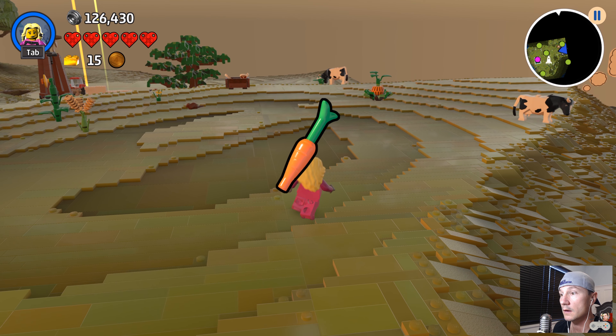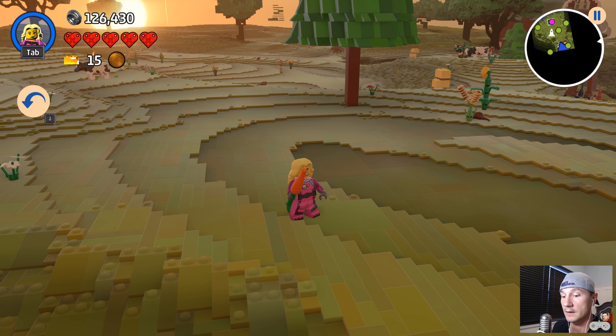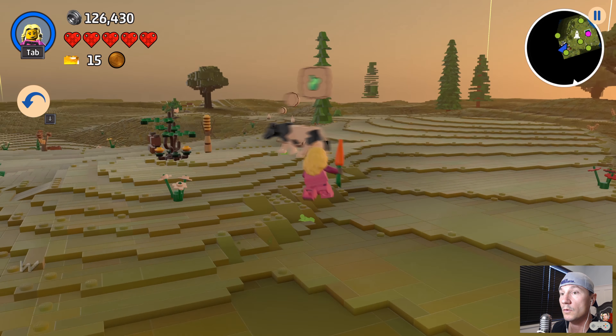It's a carrot! So you guys, I guess the red X doesn't mean it's not on this world — it just means it's not like right nearby. Okay, who wanted the carrot? I think it was the goat.